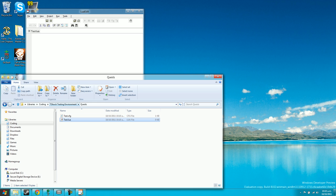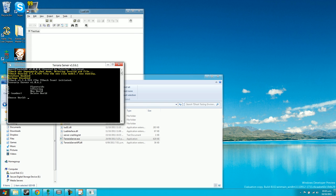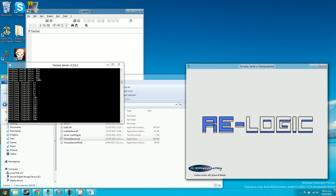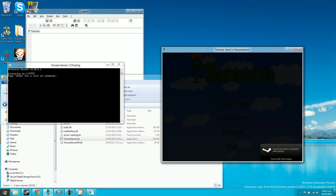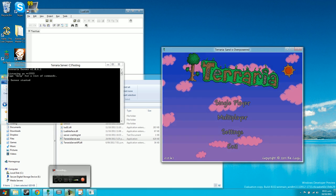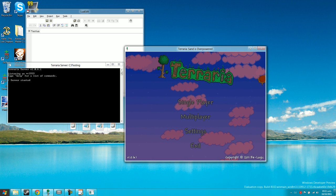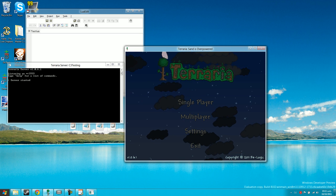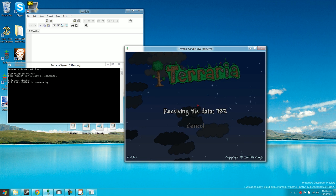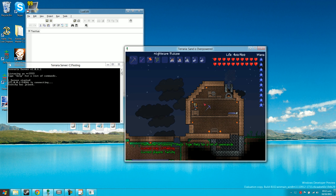Now we actually need to script the quest. First, start the server and load a map. I'll go into Terraria — excuse me if this is a bit laggy. I just had to turn on a couple of things to make it go a bit faster. We're going to go into server C3 testing.